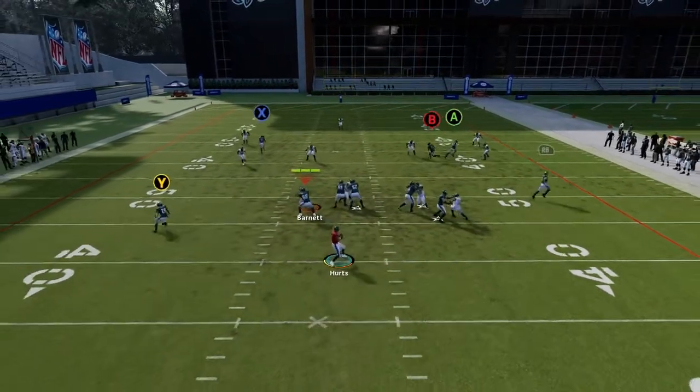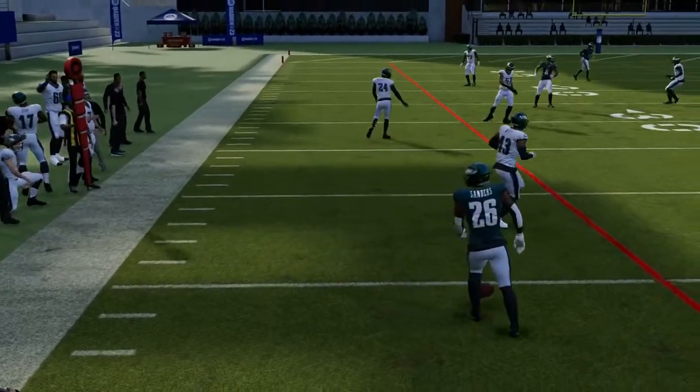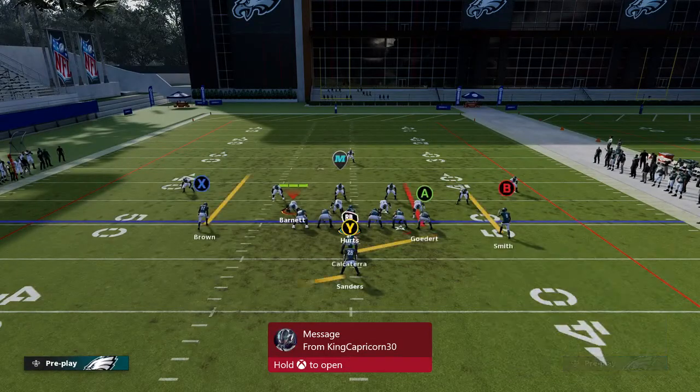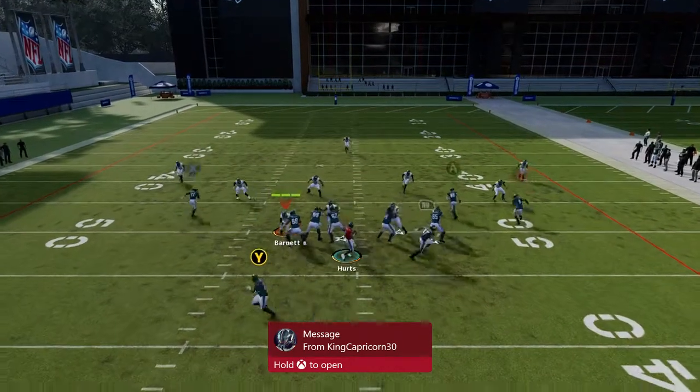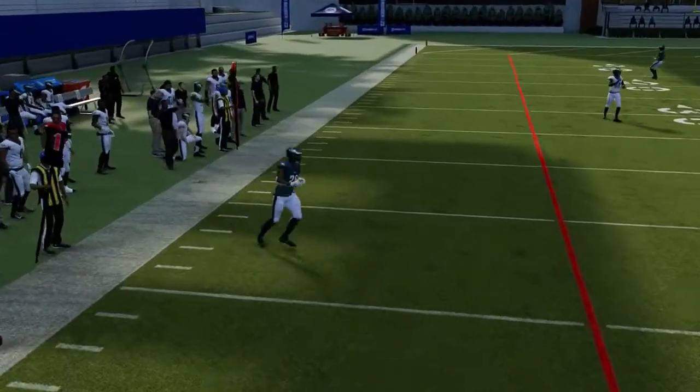Another thing you can do is put this guy on a swing route. Snap the ball and you see that you have all that green grass — just make sure you lead the pass where he can catch it.